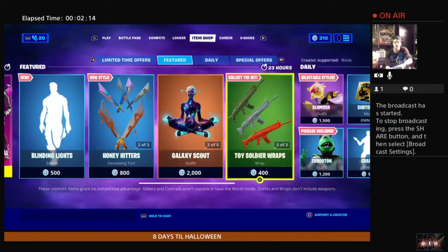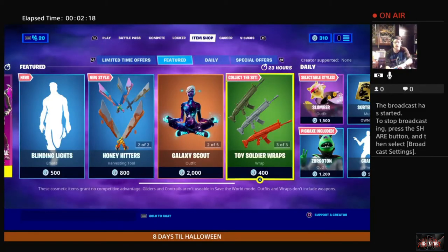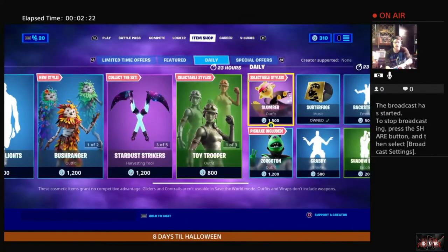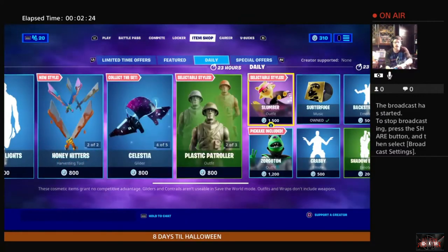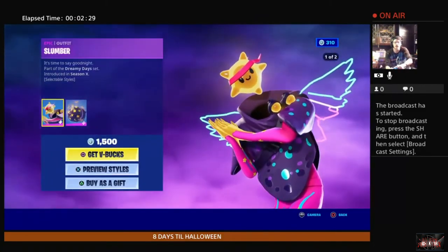The entire Galaxy Scout pack right there. Also in the shop: Plastic Patroller, Toy Soldier wraps, and Toy Trooper. We've got a character outfit called Slumber — Slumber has selectable styles.